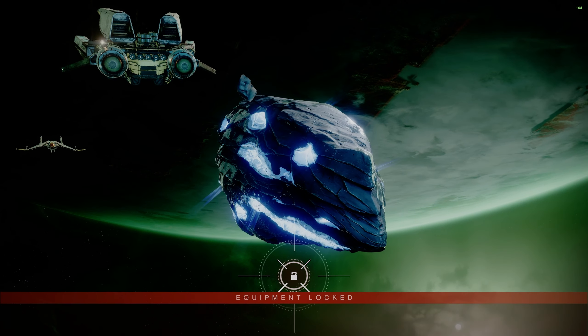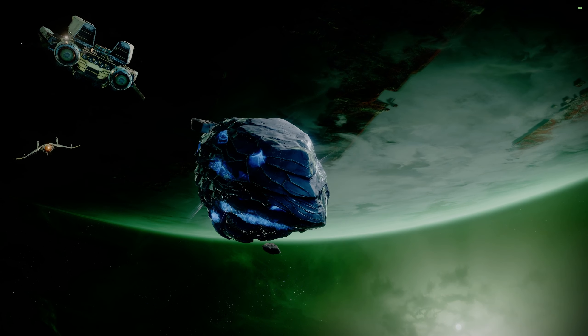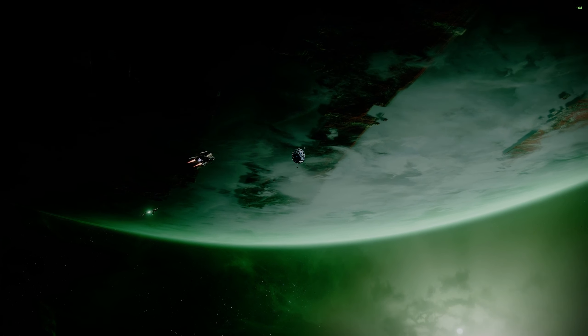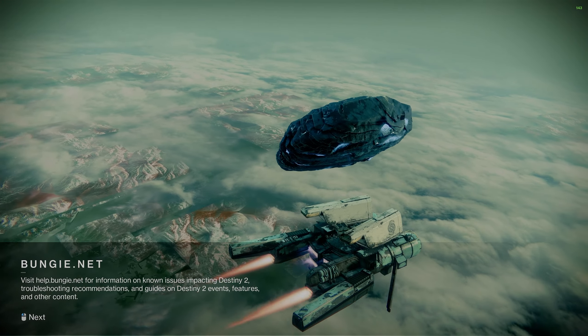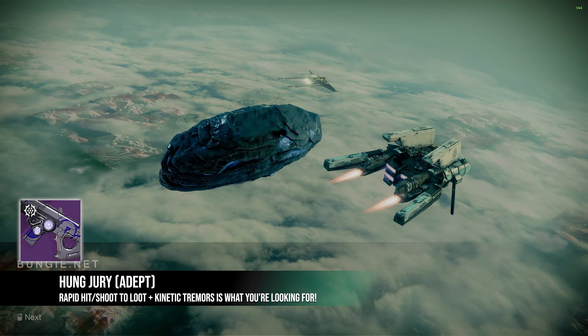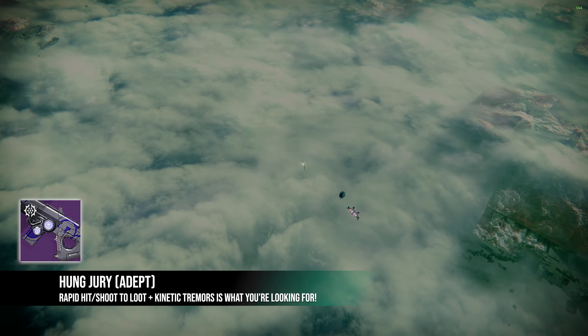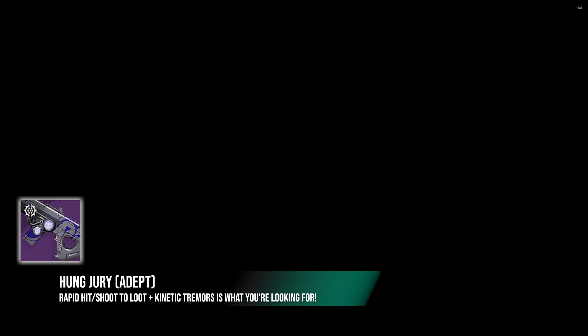Proving Grounds Grandmaster this week. It's not that bad, but just like every other GM, you've got to know enemy spawns - it helps so much, so hopefully this video helps you with that. If you can complete it this week, you'll get the Adept Hung Jury, which is a really good scout rifle and you can farm as many of them as you want. It is double loot this week, so it's a really good time to farm some GMs, so get on it.